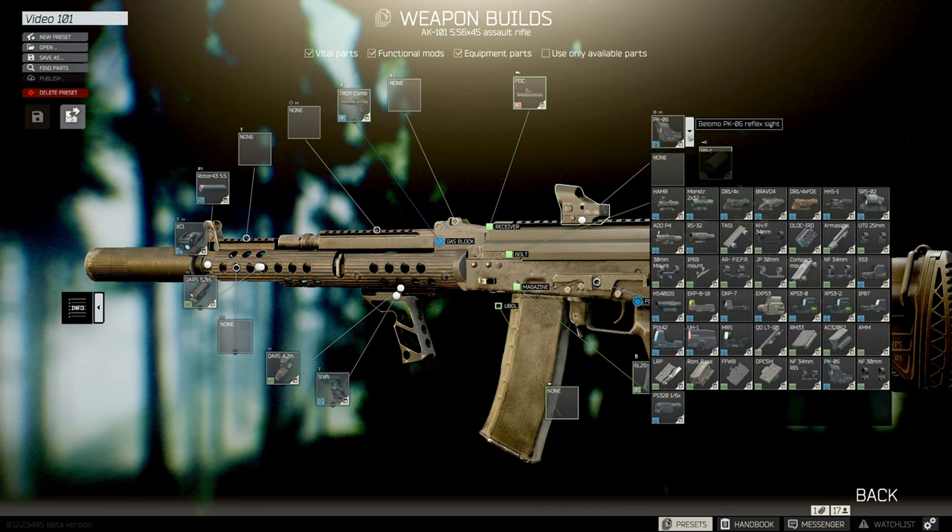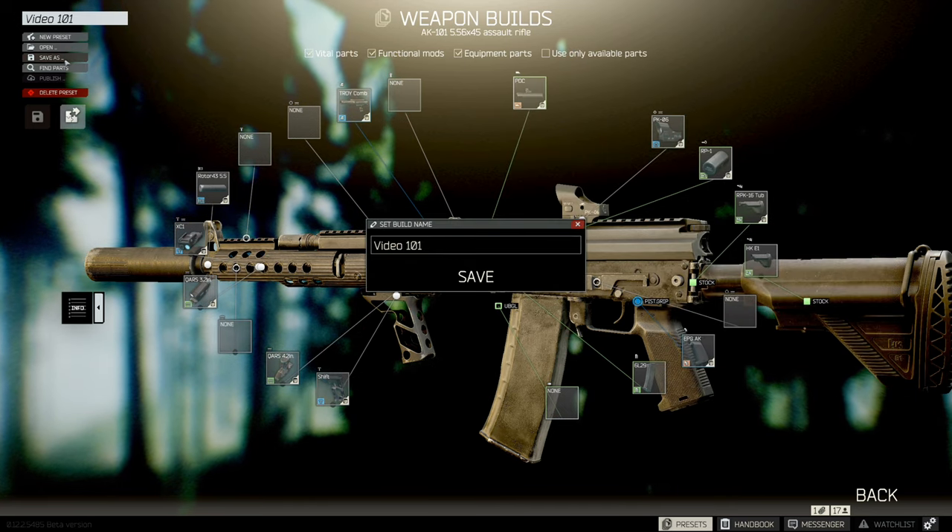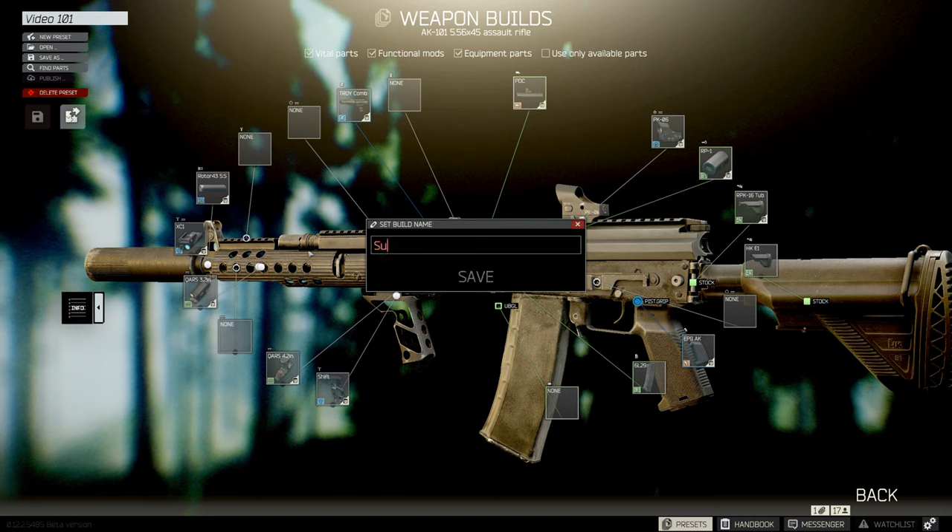Now that you have something designed, it's time to save and name your gun. I like to name it so I can easily remember what kind of gun it is — Recoil M4, Reap IR M1A, etc.